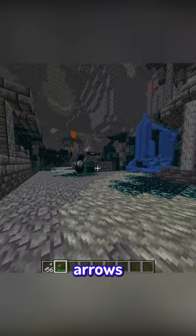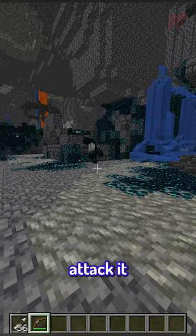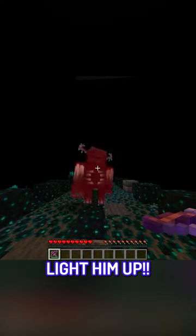Remember to use your arrows to lure the Warden away. The Warden will be distracted by the arrow as long as you don't attack it. And once you're in a safe position, light him up!